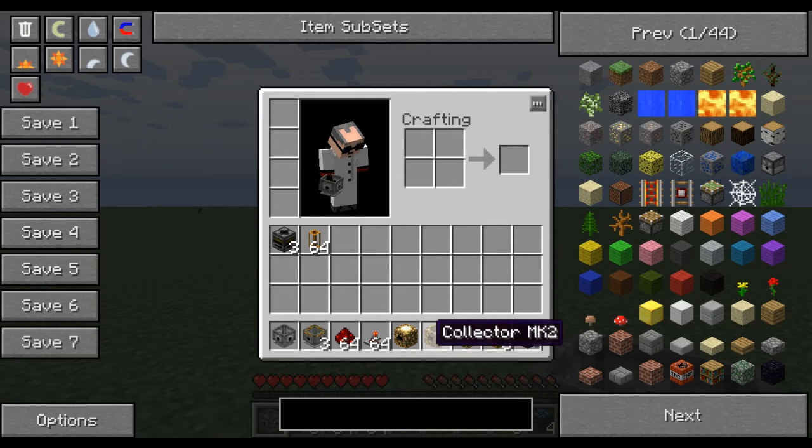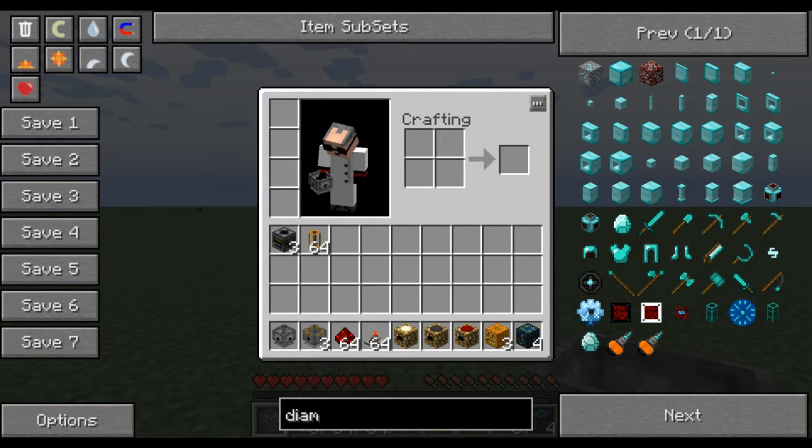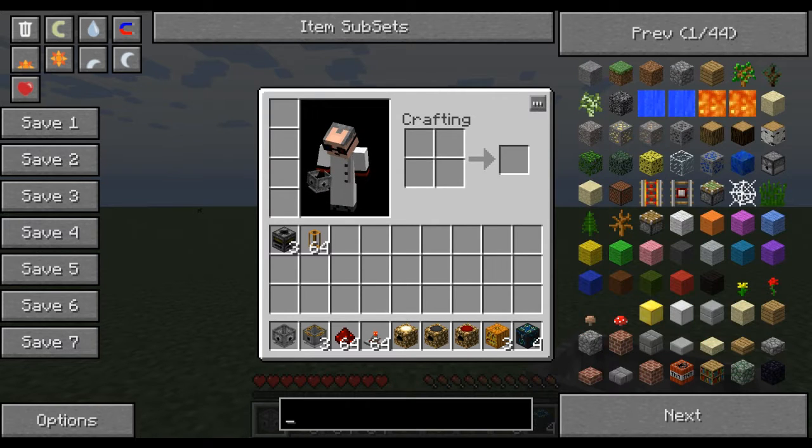I don't think I want to go with creative, so I might just give myself some... Actually, we can even go better than diamond — we can go for a mace. Well, it's a Morningstar, isn't it?